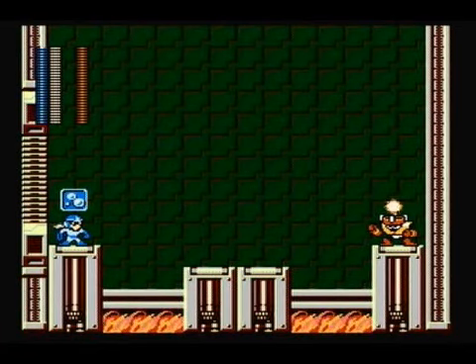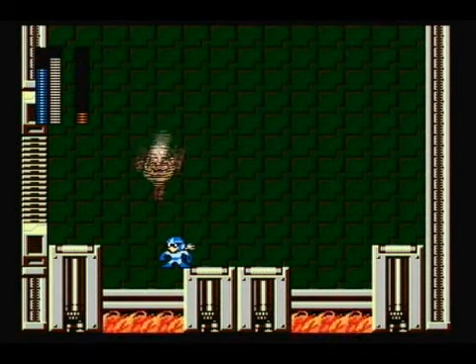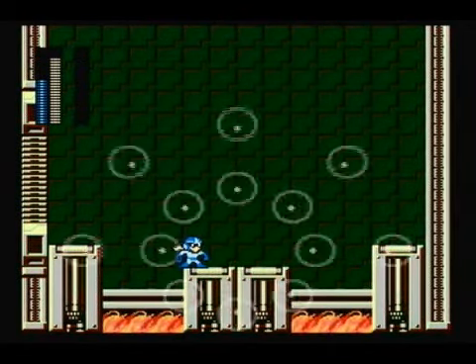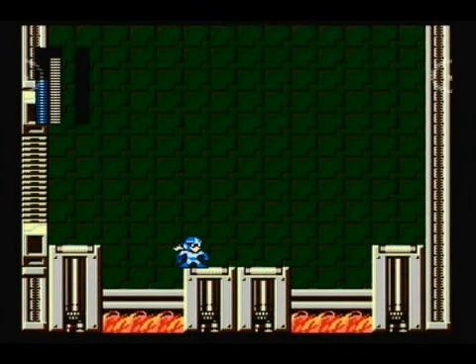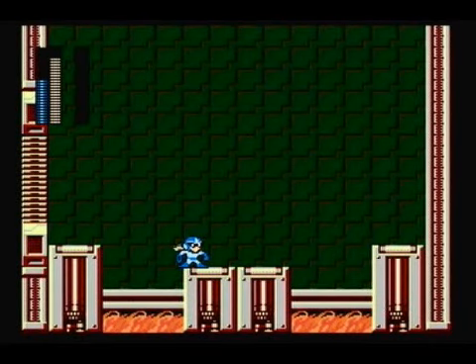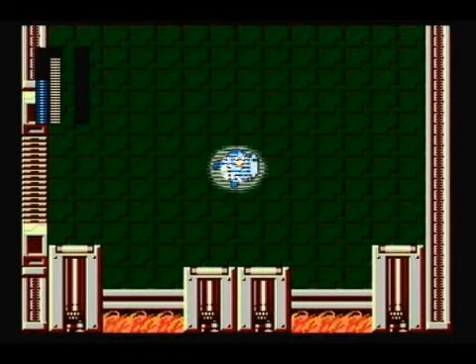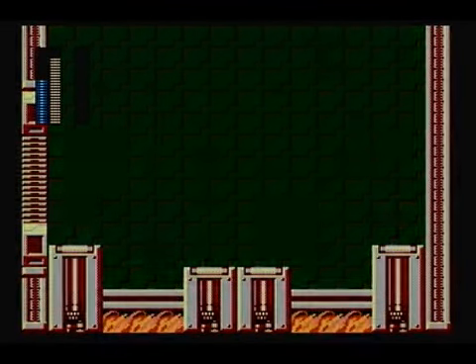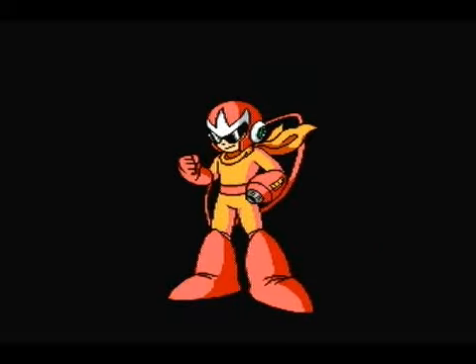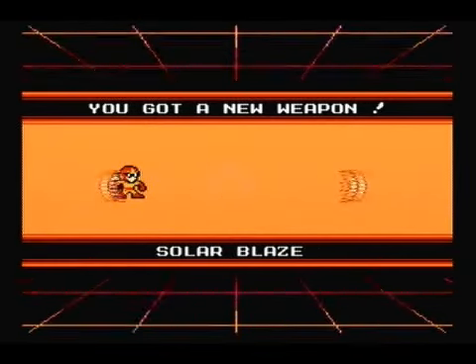Can you say that your head is his sun? I didn't think so. So this is how you beat him — you get hit a lot when you're not trying to. Just walk into him with the Water Shield and you put out his fire. You got a new weapon — Solar Blaze. It has its uses.